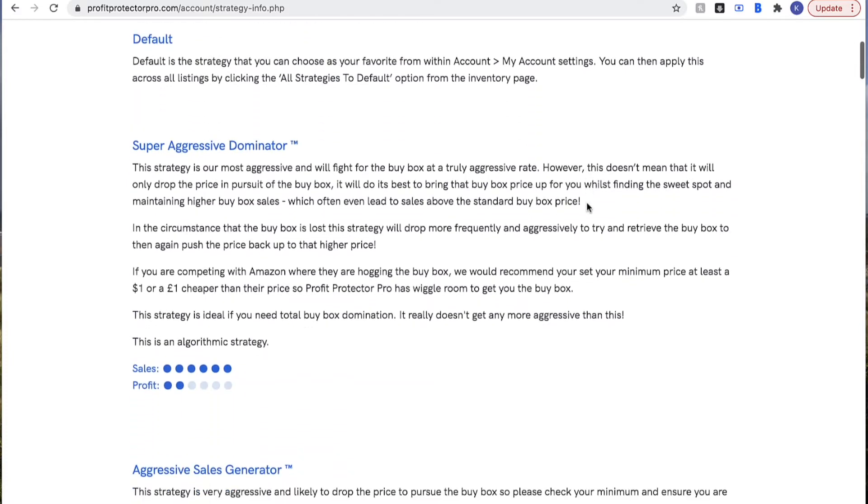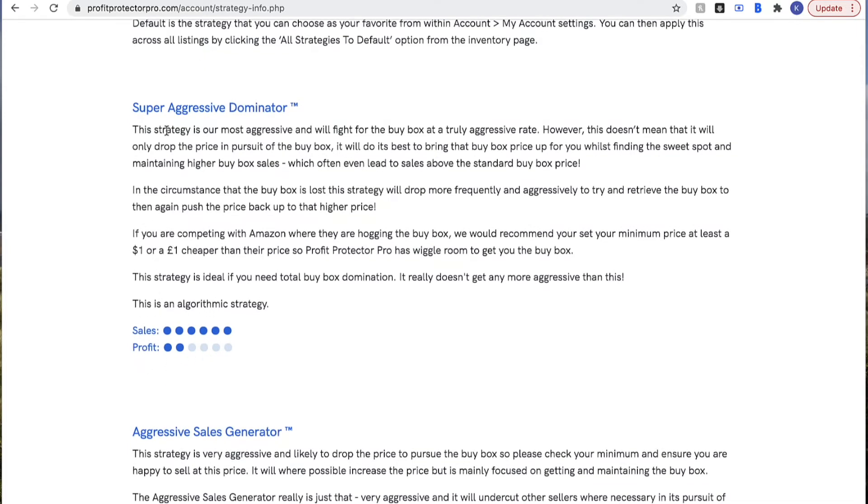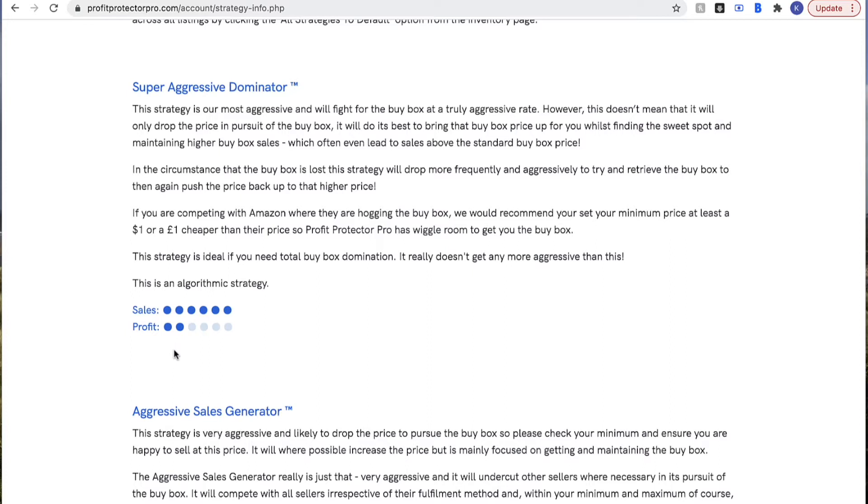So the algorithmic strategies first. The first one is the Super Aggressive Dominator — the most aggressive one within Profit Protector Pro. It's relentless in pursuit of the buy box and will stop at nothing to get you sales. This is a great strategy if you want to dump stock quickly or take control of a listing. As the dots at the bottom indicate, sales are its most important focus. You'll give up profit in return for speed of sales, so make sure you set your minimum price at a price you're happy to sell at. Profit Protector Pro will always try to boost your profit a little, but with this strategy it will happen the least.